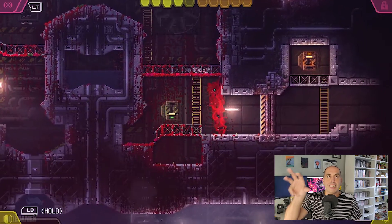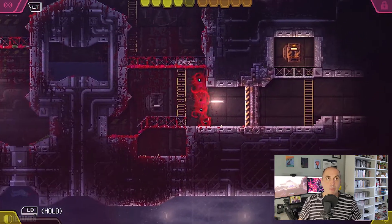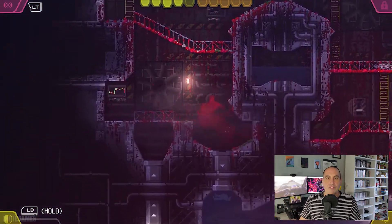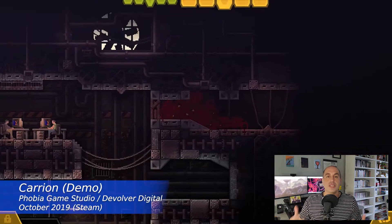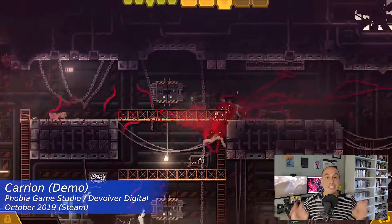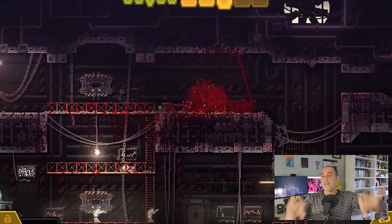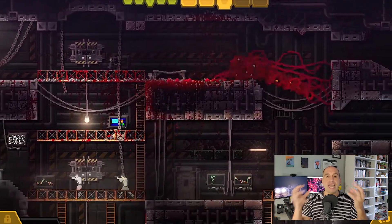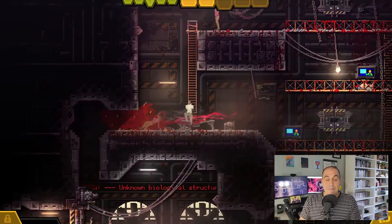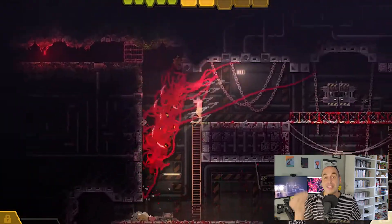The game is a cool spin on the metroidvania genre. Development started as early as October 2017, according to co-developer Sebastian Kroshkwix. About a year later they showed off early footage at the GDC conference, and in October 2019 Phobia Game Studio released the first demo on Steam — originally just a vertical slice giving an idea of what the game intended to be. When you beat the base game, you can actually unlock that original demo to see how far the game came.